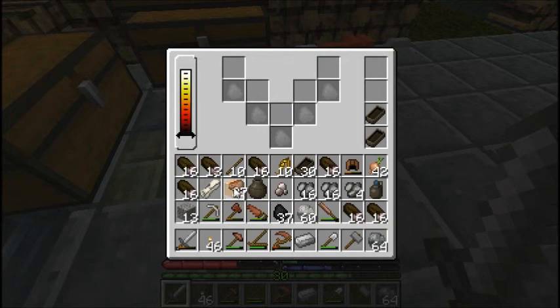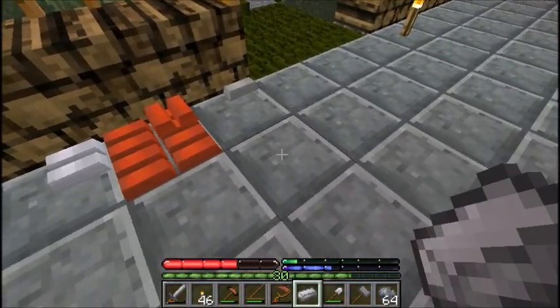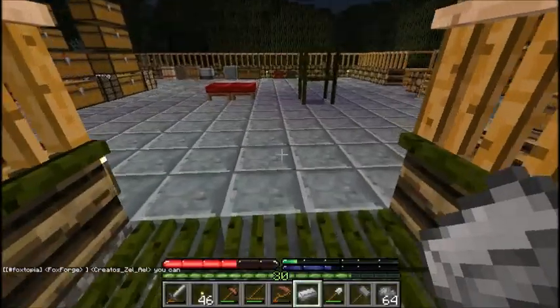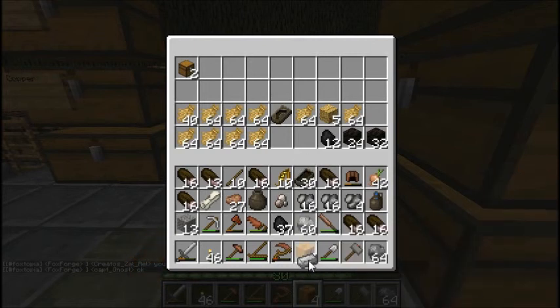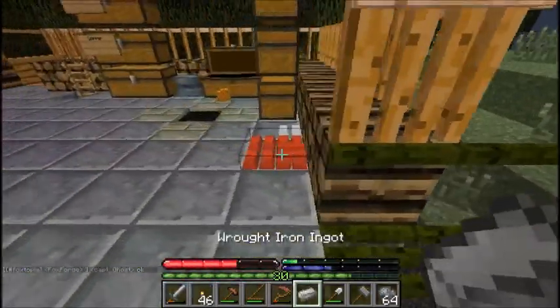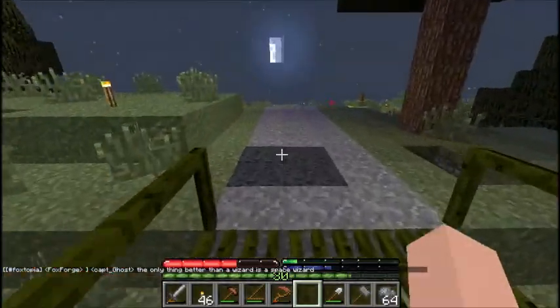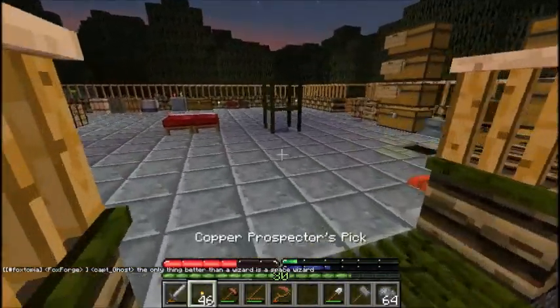I just want some graphite and kaolinite, because those are the two things we need to make a crucible, which will let us smelt large amounts of copper without burying it in the ground every time we want to do so.